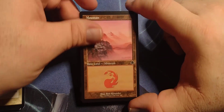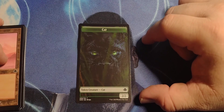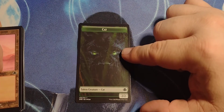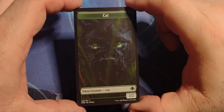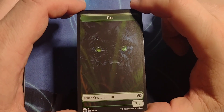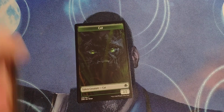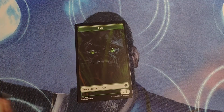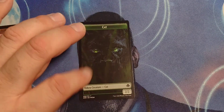We got a classic border mountain, and we got a cat token! That is actually kind of creepy looking — looks like he's ready to pounce. It's not the token for Penumbra Bobcat, because that's a two/one; this is a two/two. Still a pretty cool cat.